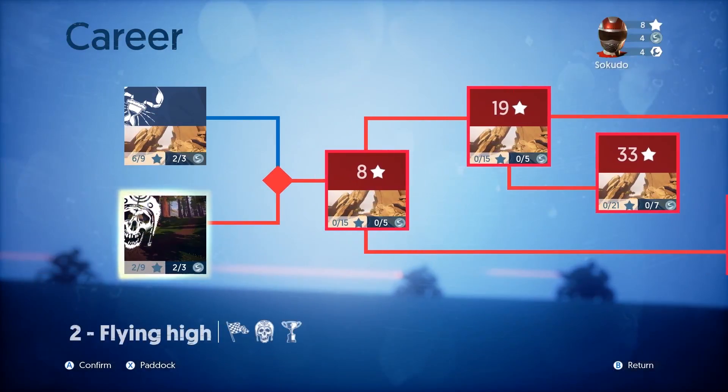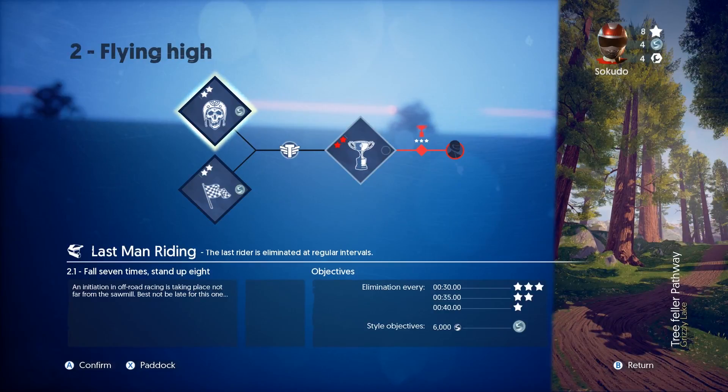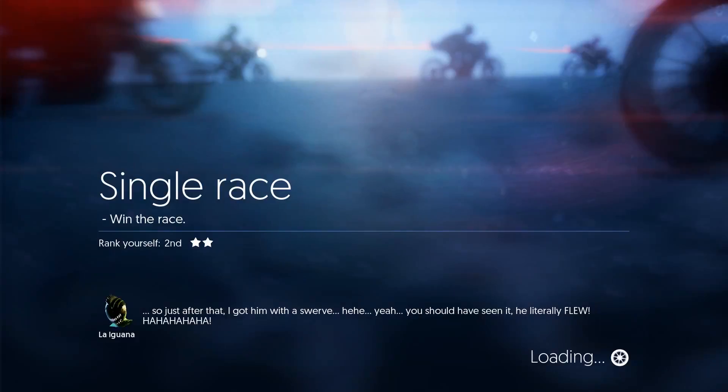Let's take a look at one of the dirt bike tracks. The first one is 'Last Man Riding' — every now and then there's a time interval and whoever's in last place gets bumped out of the race. That's fun, but I like a good solid straight-up race so let's go with that. I've barely been able to control myself on the dirt bike so far, but I'm going to show you guys how it handles differently and what you can do trick-wise.